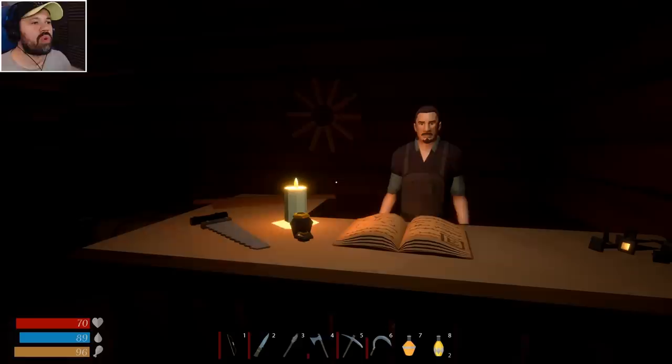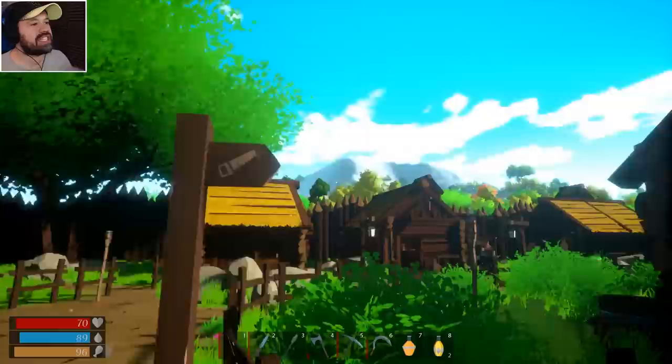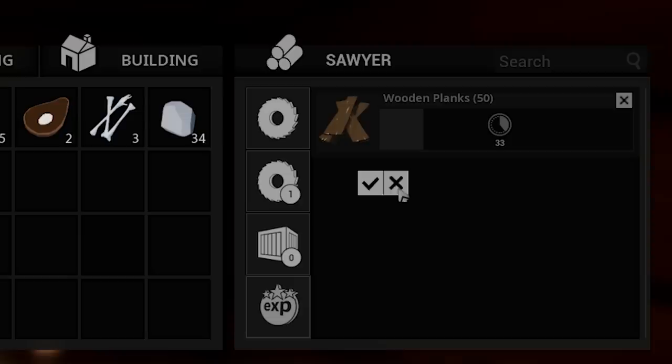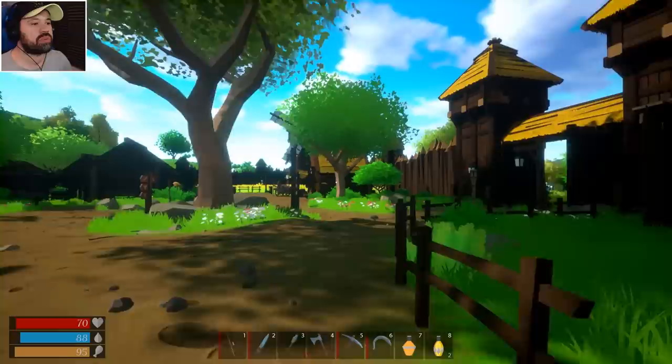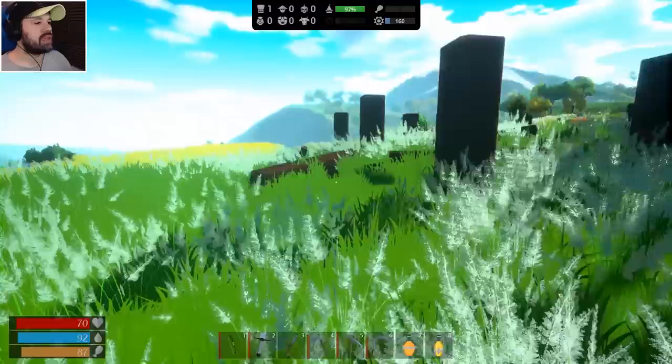I thought we'd have to walk all the way up to the lumberjacks, but there was actually a saw sign in the village. This guy here can actually give us planks - look at this! We're going to give him wood and he gives us planks for 25 coins. They're in the queue - there we go, look at that. 50 planks are being made out of 25 wood. That is amazing! We're going to get some more wood while this is running and make a couple of hundred planks.